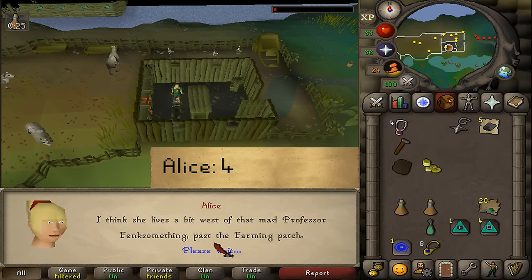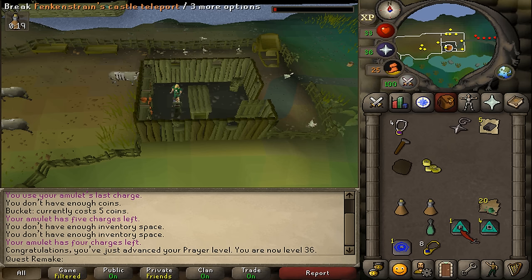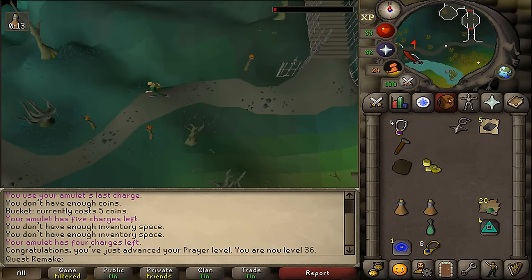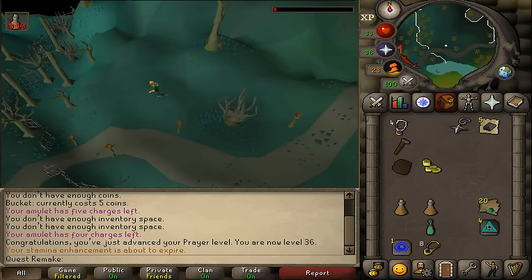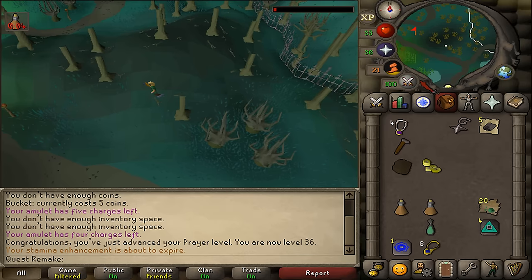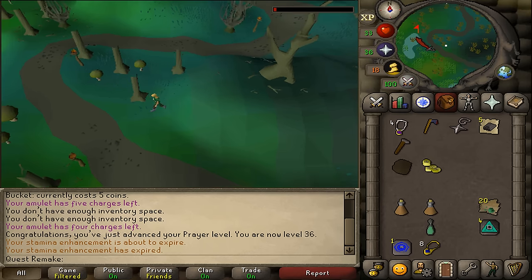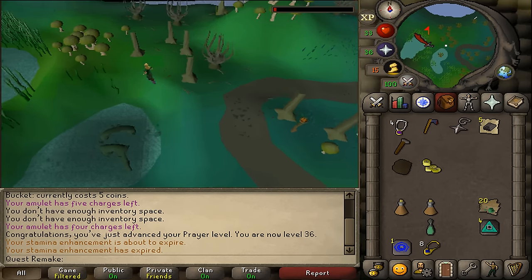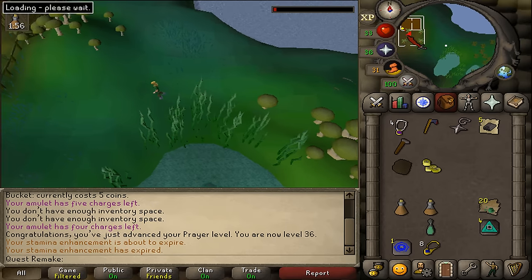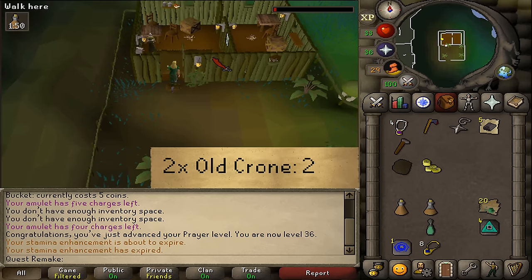She will mention the Old Crone - that is where we need to go next. Let's teleport to Fenkenstrain's Castle and run west. The Old Crone is located just west of Fenkenstrain's Castle, or just east of the Slayer Tower. Follow the dirt road until it goes north, then continue running west until you see a small house next to the Slayer Tower.